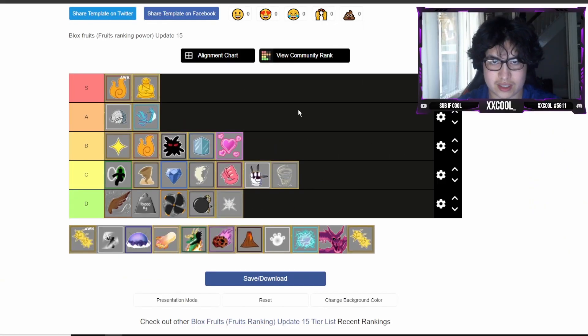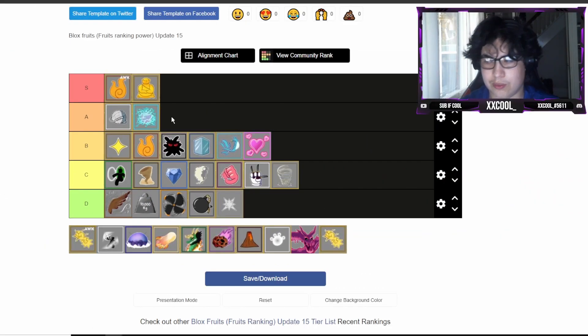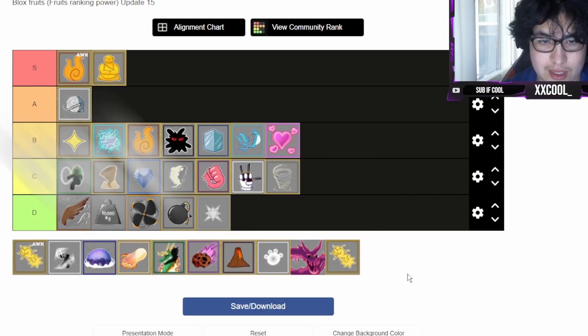Phoenix - for grinding it's alright, you can heal, and for PvP it's alright too. I'm putting it into low B tier, better than Love but not better than Ice. Rumble is really good for farming, a little bit worse for PvP because of the slow moves, but the awakening is really good. I'm putting it into high B tier, right above Flame but right below Light.